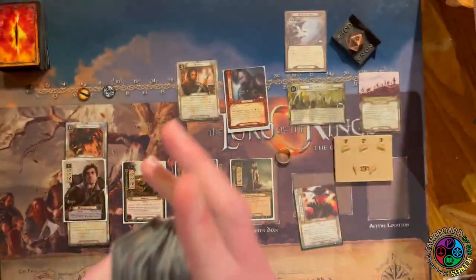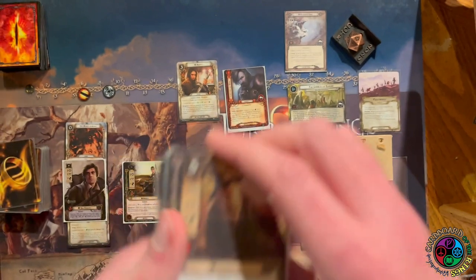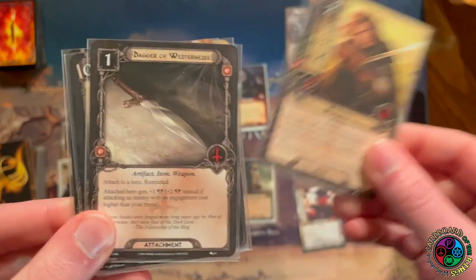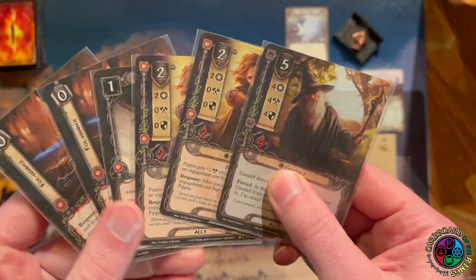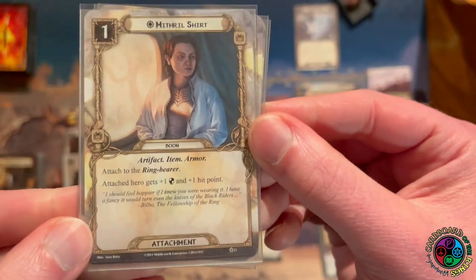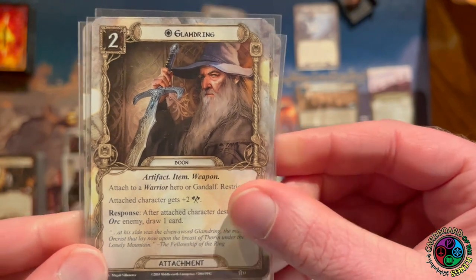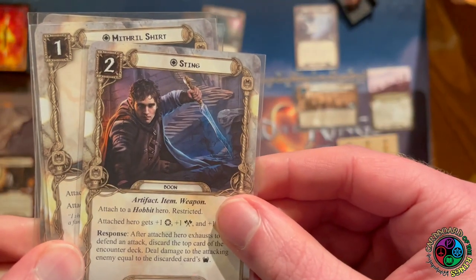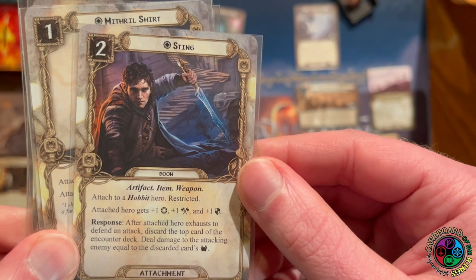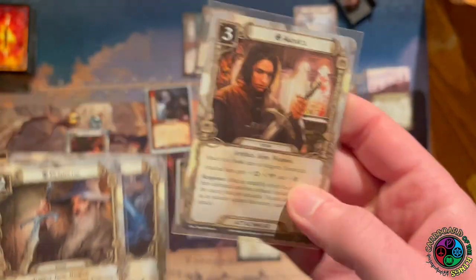Let's draw our opening hand. I'd love to draw Pippin because he's easy to afford, Bill the Pony would be great, Gandalf wouldn't be bad. We get Gandalf, Pippin, a dagger, and two Foe Hammers — that's perfect. I have a weapon, a way to draw three cards twice, and two allies to put into play. For boons, we have the Mithril Shirt, Andruil, Glamdring, and Sting. I want to get Andruil on Aragorn. The other three boons get shuffled into the deck.